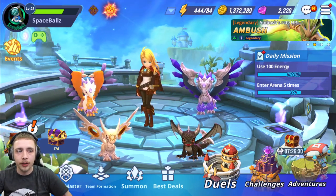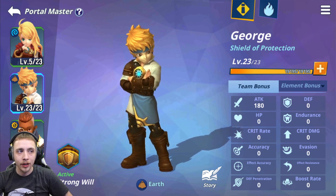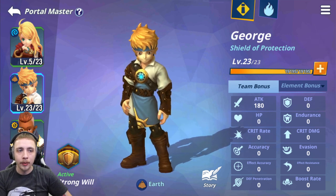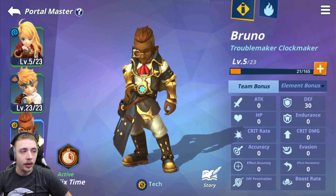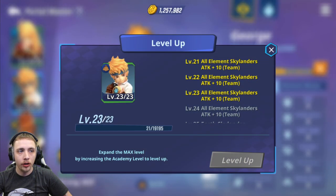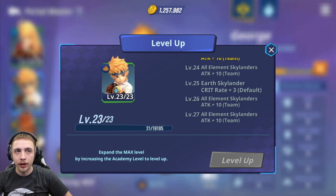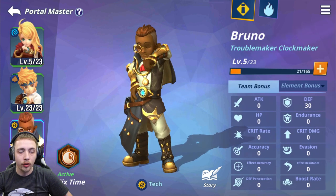The first thing on the list is the portal master. Most of us start off with Sir George, and that's because George is probably the best portal master in the game currently. Right now we only have three: Miss Eugene, George, and Bruno. About 90% of the player base is using George because he brings shields, attack to your whole team, and crit rate to all earth Skylanders. Each portal master has its own element — George is earth, Eugene is air, and Bruno is tech.